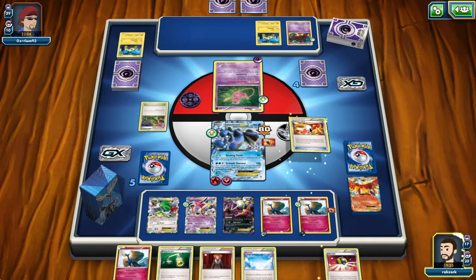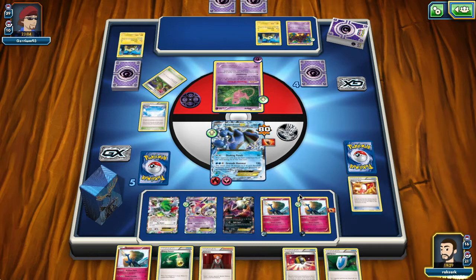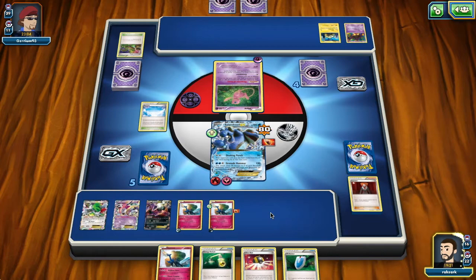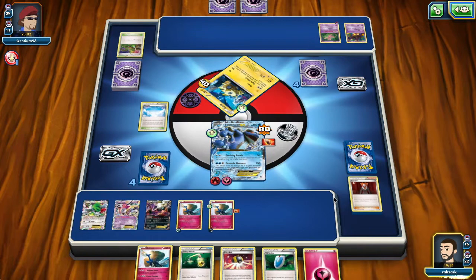I play the Skyfield and then Lysandre out the Joltik — this makes it really hard for the opponent to attack. I'm still not going to play that Energy Switch, just going to Quaking Punch and take another prize. We draw the Fairy Energy, which is great — we can get another Xerneas ready without any other shenanigans. If the opponent doesn't N us here, we're in great shape. He uses an attack with Mew and grabs a Shaymin, which gives us a later target for Xerneas.